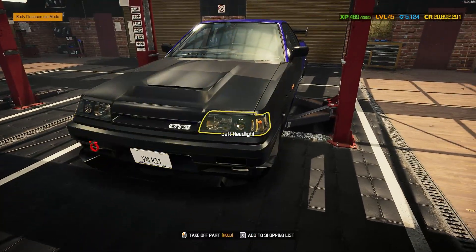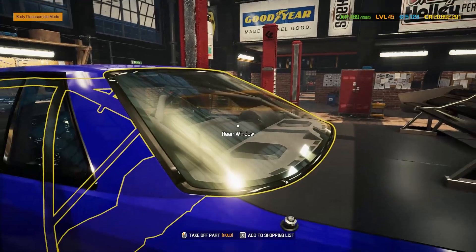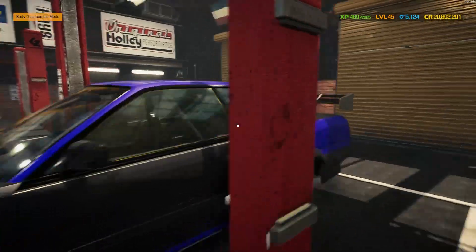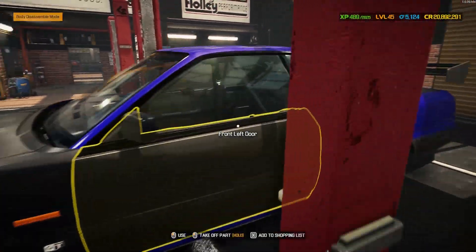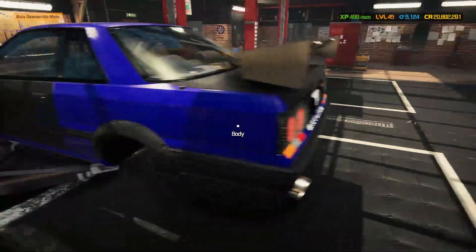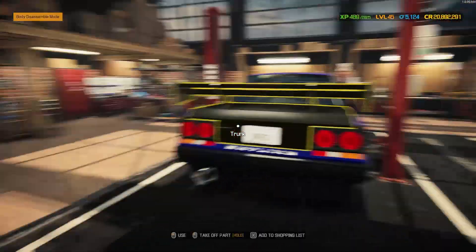Looks absolutely stunning — these are definitely paintable. Obviously you've got the roll cage on the inside. I wanted it with the back seats in because I wanted it to be semi-practical, but I may change that. I've got to grab the interior, then we're going to head over to the paint shop and pick what color we're going to have for this lovely R31 Skyline. What would you pick? Let me know in the comments down below.